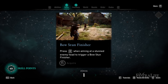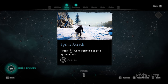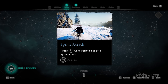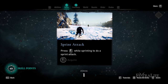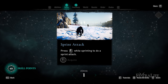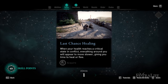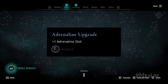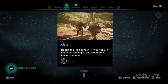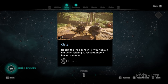The first unique skill is Bow Stun Finisher, which allows you to perform a finishing move on staggered or stunned enemies from range. Directly below that is Sprint Attack, which lets you do a running attack while sprinting at an enemy — great for melee builds. Below that is Last Chance Healing, which slows time when you're about to die giving you time to heal quickly — good for anyone. Below that is Adrenaline Upgrade, which gives you one more adrenaline slot to fill in combat.